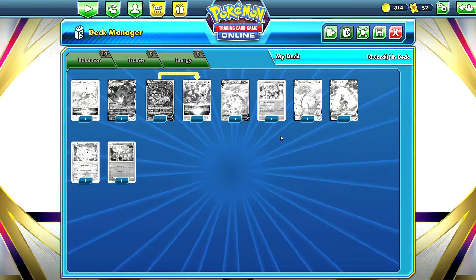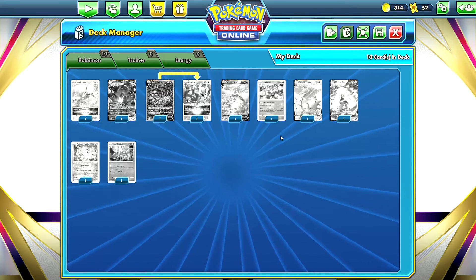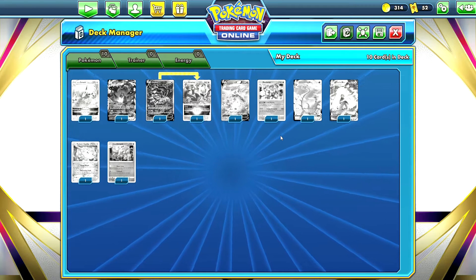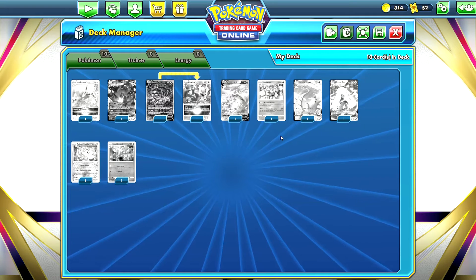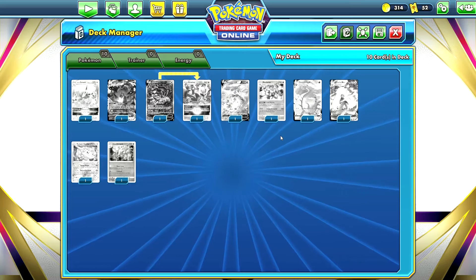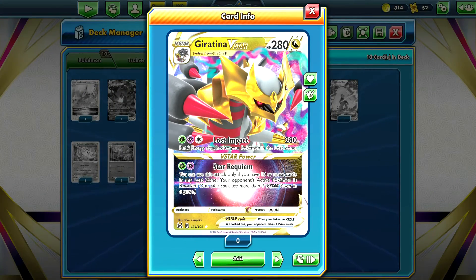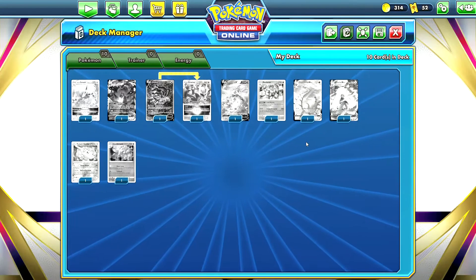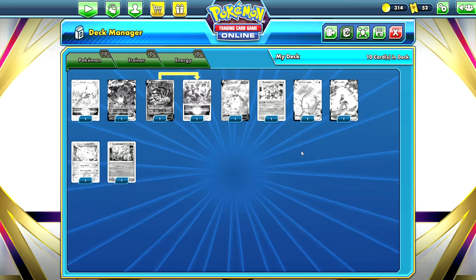If you enjoy this video and you'd like to see more Pokemon TCG content, make sure you subscribe, hit the notification bell, hit that like button, and leave me a comment down below letting me know your thoughts on Lost Origin. Personally I really like this set — I think it's really cool that they brought back the lost zone factor, and we get to see that cool art style with the teal, pink, and purple smoke lines on cards that have an effect with the lost zone.